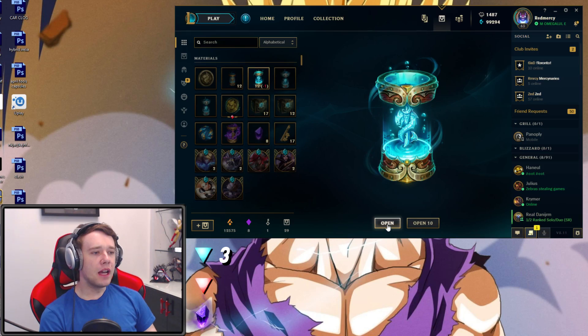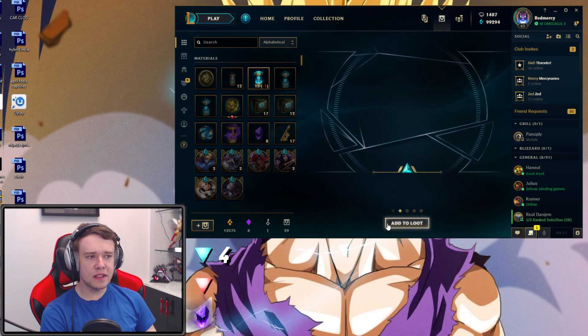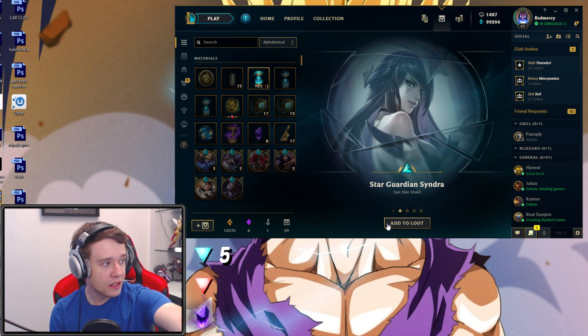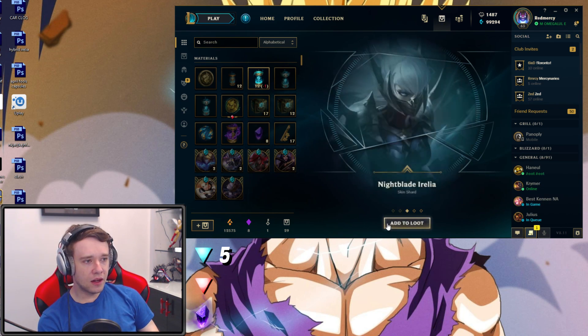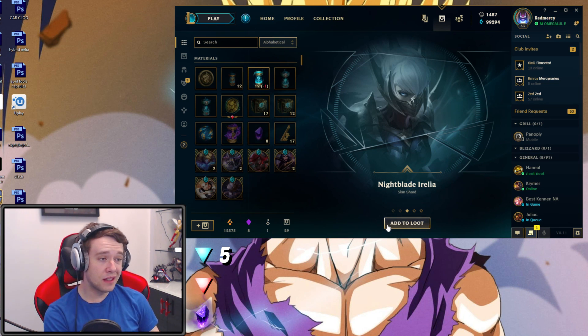Opening up the next one - we have Program Lissandra, that's four epic skin shards now. Another epic skin shard here. Wait, there's an extra dot at the bottom - that means there's a Gemstone on this one already. So that's another epic skin shard, that's like five or something now. Nightblade Irelia. The skin is aesthetic and Irelia is OP, so this is a sign I should be playing Irelia in solo queue.